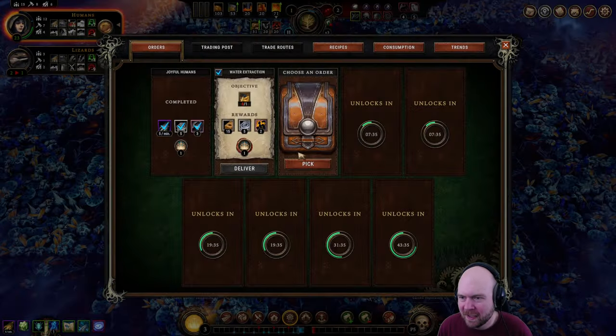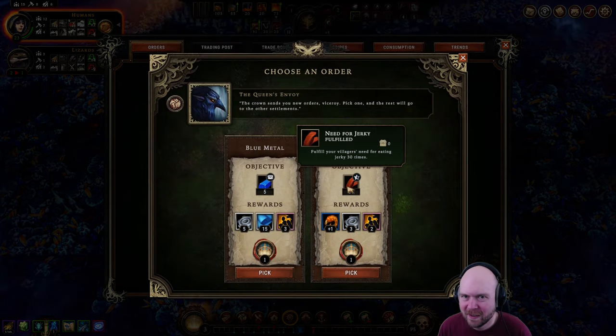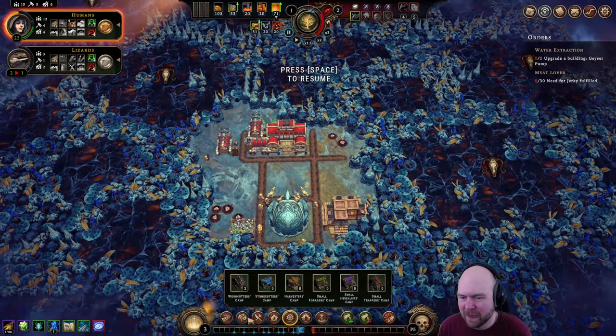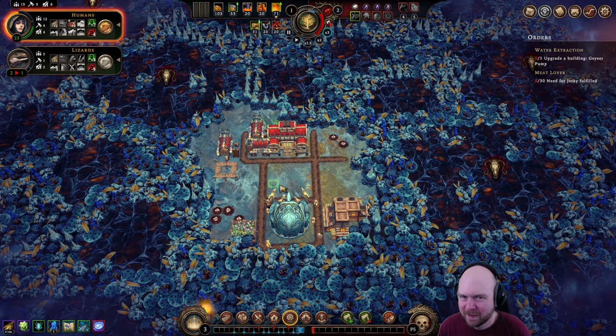Guys are pumped to level one, that's easy. Five crystallized dew, or the need for jerky fulfilled. Well, we have lizards, so jerky is on the table. Figuratively — I don't mean... never mind.